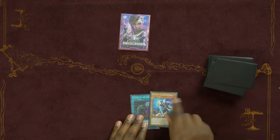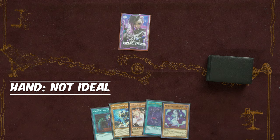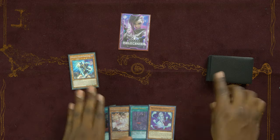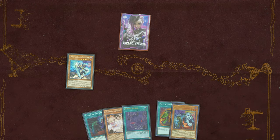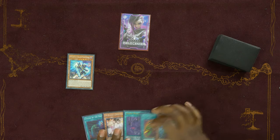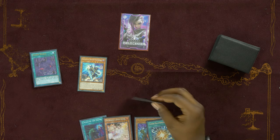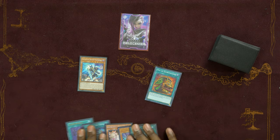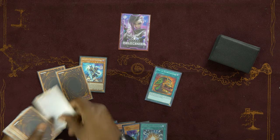Our last test hand: Call by the Grave, Phantazmay, Ash Blossom, Zombie World, and Necroworld Banshee. Going second, we'd use Phantazmay giving us at least two draws — getting Pot of Extravagance and Unizombie — putting the hand right back on track. We shuffle in the Banshee. Then activate Pot of Extravagance, banishing six cards. We banish two Vampire Suckers and Starving Venom — not great, but they're targets for Super Polymerization.